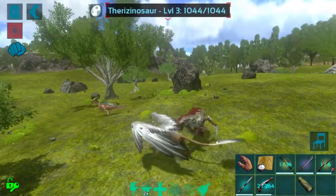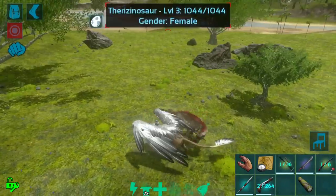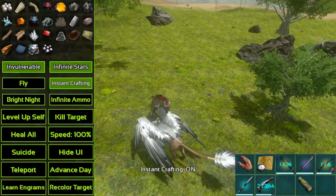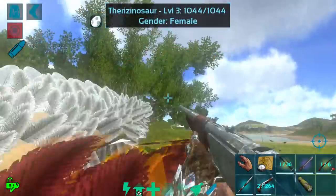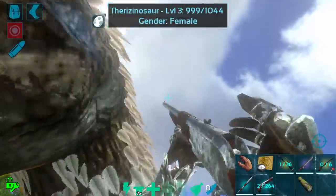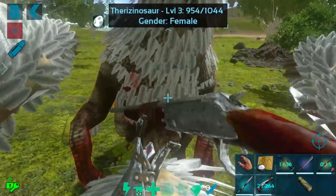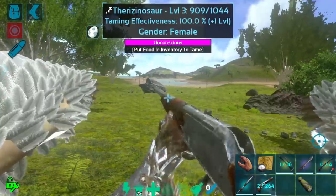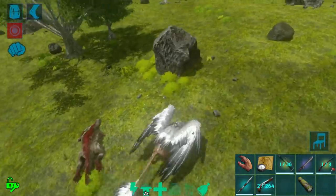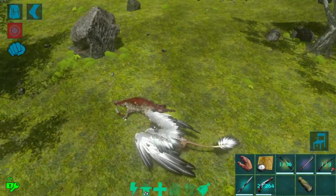So we're gonna go ahead and tame this little therizino. It's actually female. I'm gonna stay on a lark here because these guys will actually hurt if I'm not invulnerable and I don't want them to beat up my beautiful griffin. Just like that — that wasn't even hard. Level 3 therizino, guys. That's the way to go: tame a low level and then just level it up. It's totally fine, it's definitely not going to be weak.